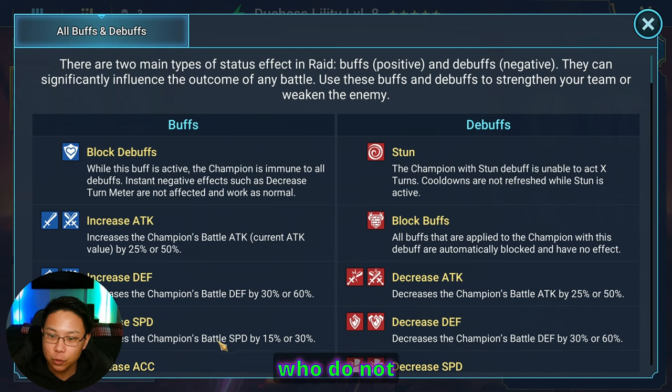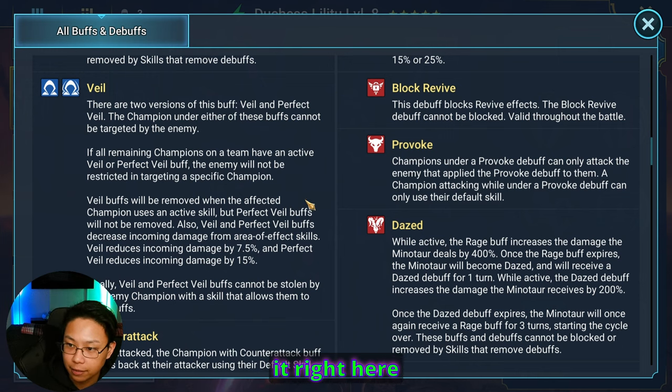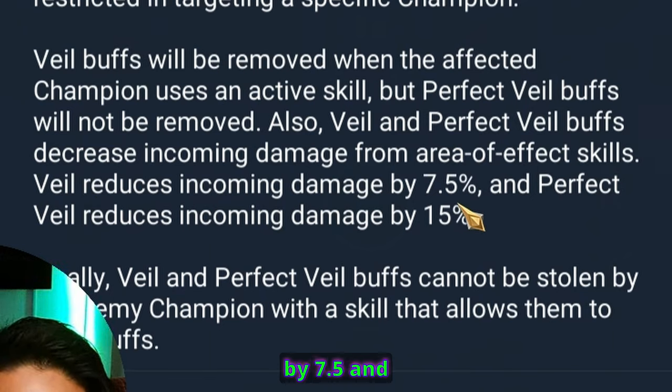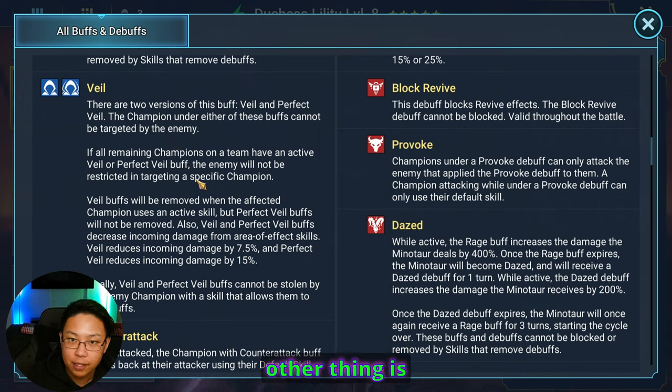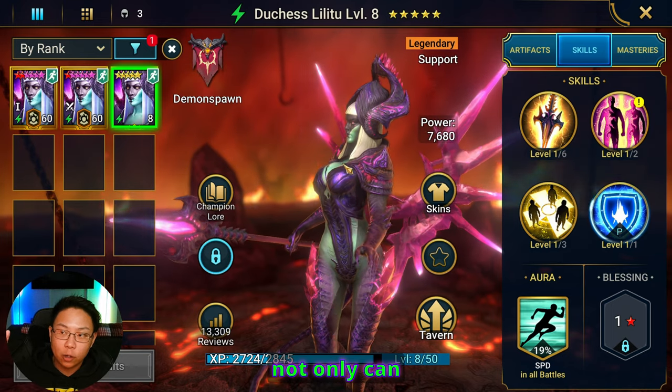For those who don't know what Veil does: it reduces AoE damage received. Regular Veil reduces it by 7.5% and Perfect Veil reduces it by 15%. The other thing is champions under Veil or Perfect Veil cannot be targeted. Finally, these buffs cannot be stolen by an enemy champion with a buff-steal skill - nobody is stealing Veil or Perfect Veil.